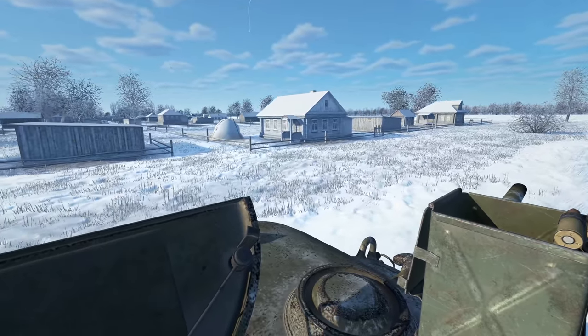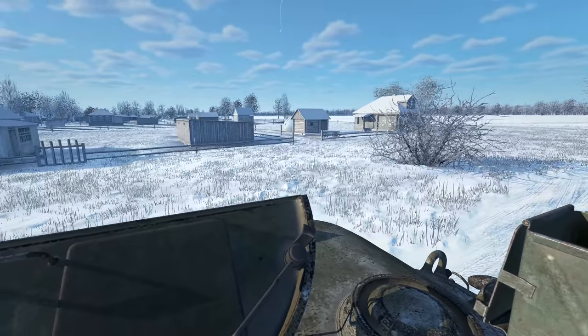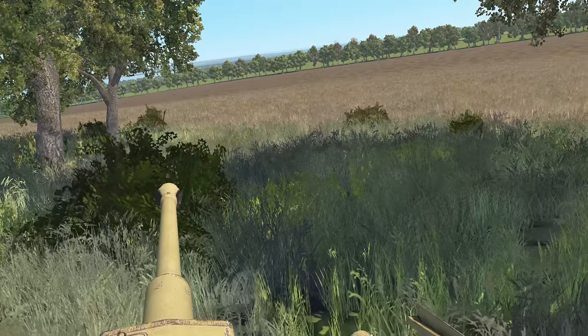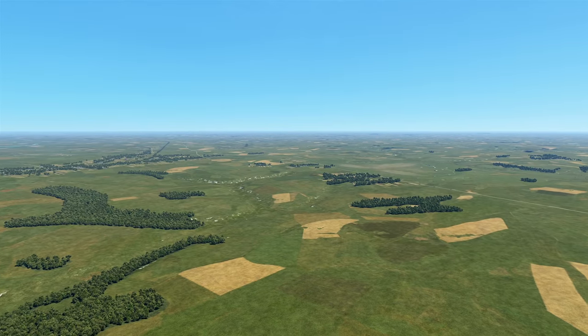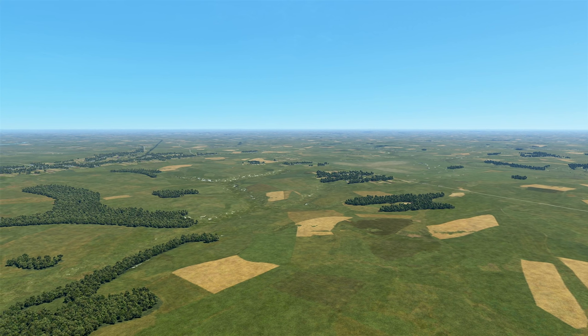These maps are serviceable for Tank Crew, though some things are a bit low fidelity — some houses and trees. The Prokhorovka map is by far the best when it comes to ground detail. The maps have to be optimized for both ground and air combat, which is no easy task. Some additional graphical options — such as increasing the render distance of grass — would be welcome additions for dedicated tankers.